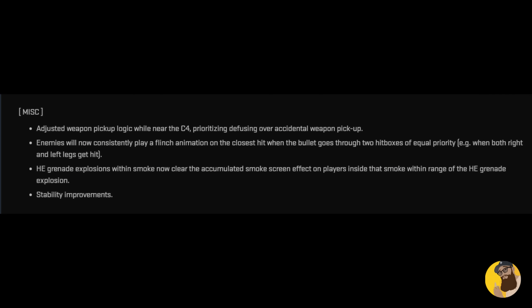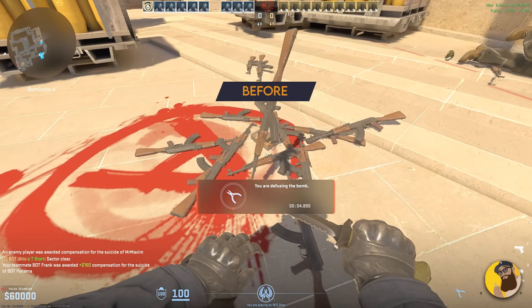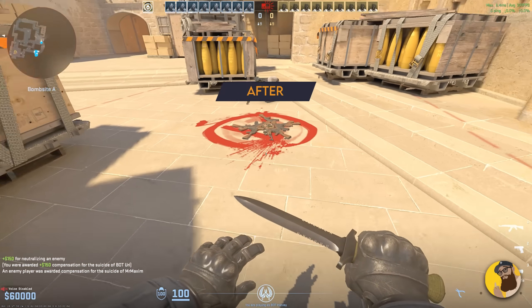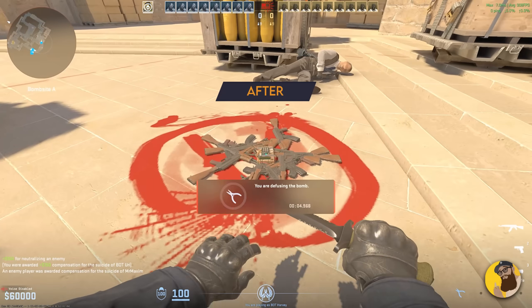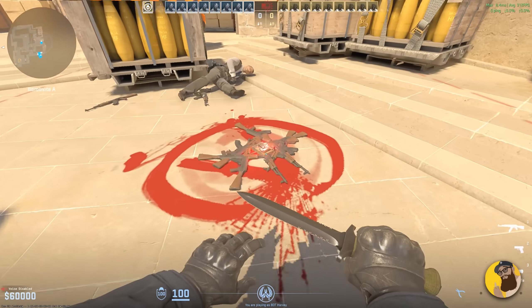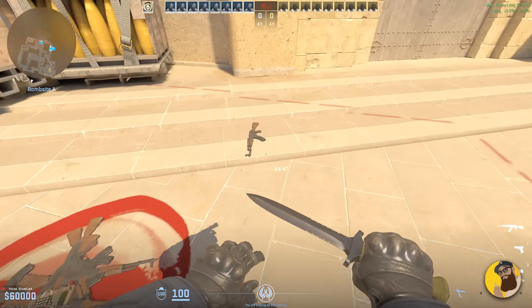Anyway, great to see this stuff being worked on. Here are some other things from the patch notes that are pretty good. When defusing, if there are weapons in the way, you sometimes pick them up, which is frustrating. So Valve adjusted the logic to prioritize defusing over picking up weapons. You can still sometimes pick up weapons by accident — this example is a bit exaggerated, but from my testing it's defusing just fine. My advice is to hold E instead of spamming E if you want to be extra sure that you'll defuse.